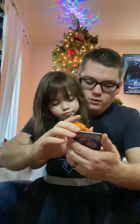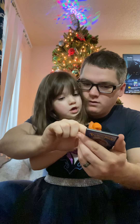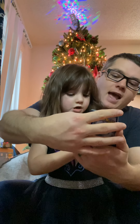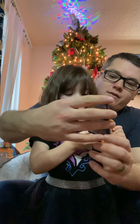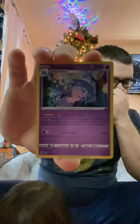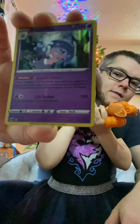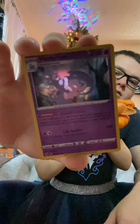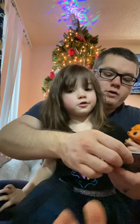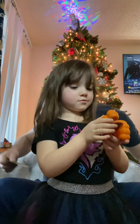Our rare is going to — oh, look at that! Can you see the star? You see the lines? Yeah, that's really cool, huh? We have a Hatterene! And they like her claws. Look at that — they look like feet! Beautiful card. We are going to sleeve this up.